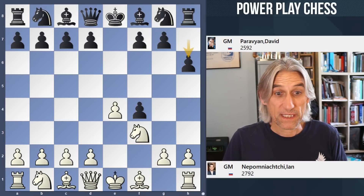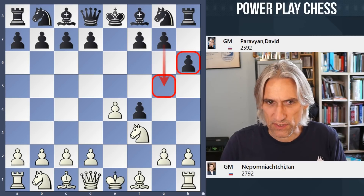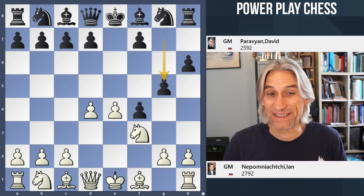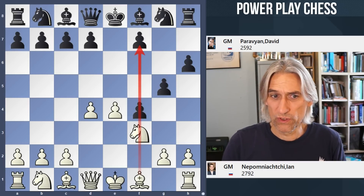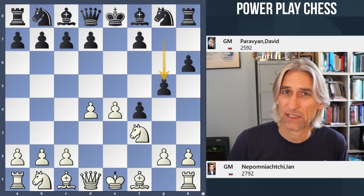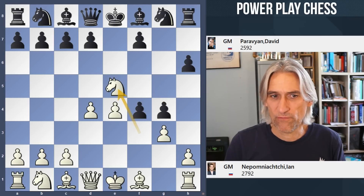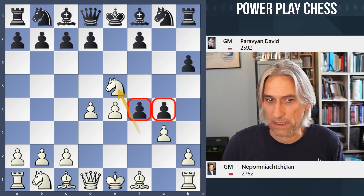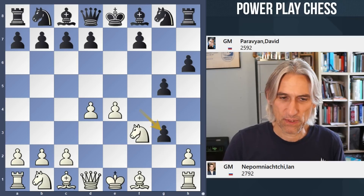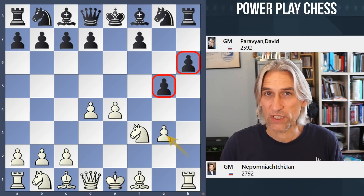Paravian takes the pawn and plays H6. This has a very good reputation. Black simply wants to play the pawn to G5 just to set up this strong pawn chain. White really has to think how to deal with this because it can block all the play on the F-file if black manages to retain that pawn on F4. So Nepo tackles this straight away by playing pawn to G3, which I think is a very good idea.